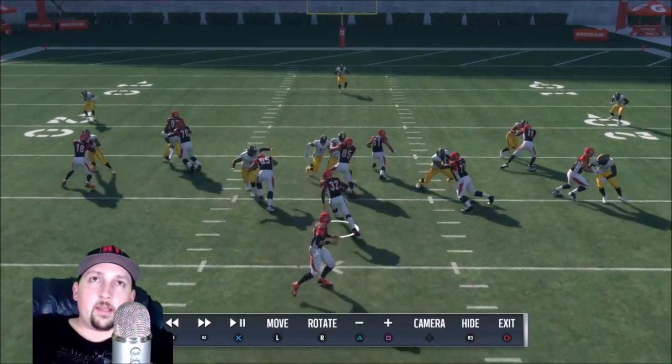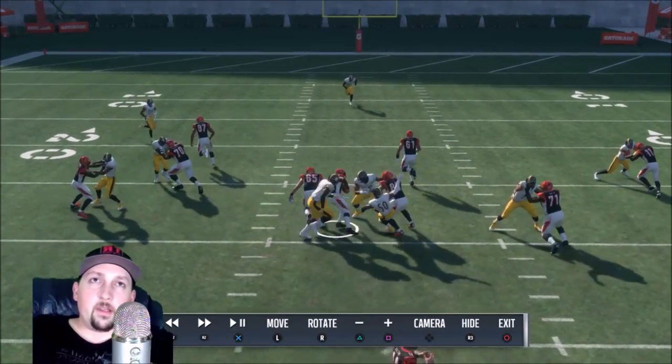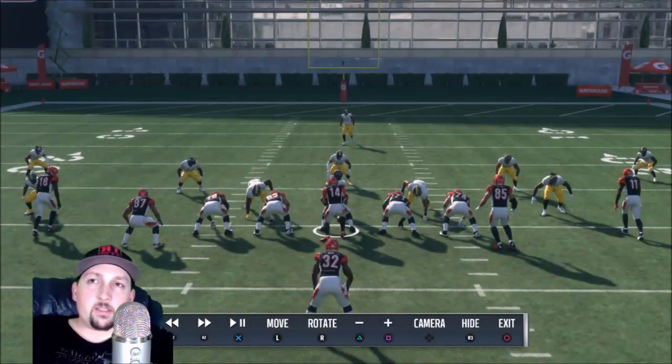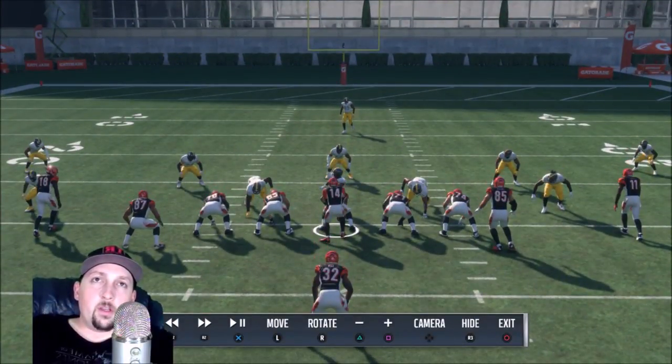I've got to stop that gap. The defensive tackle actually got off and stopped it, allowing me to make the play. Watch your linemen — a lot of people watch the running back. It's just like boxing: you don't watch where the hands are going, you watch the shoulders. The shoulders tell you where the punch is coming from, just like the blockers tell you where the run is coming from.